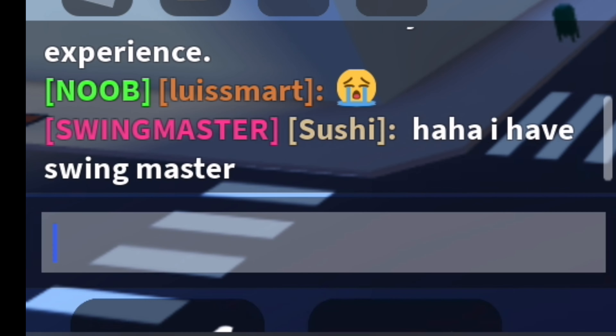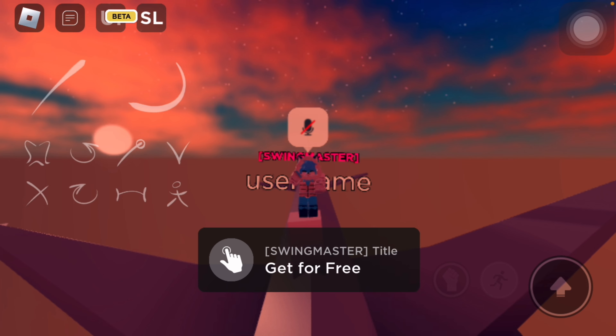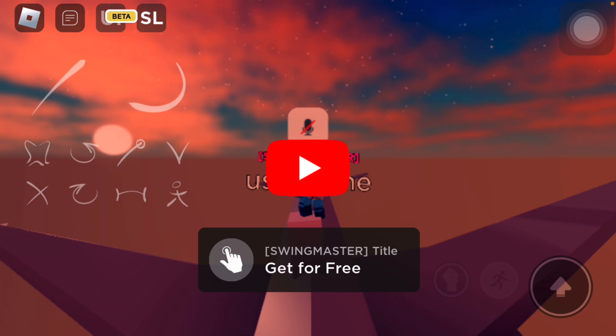I'm not guessing you're level 30, but whatever. Now you can go out to the randoms and flex that you have Swing Master and they don't.